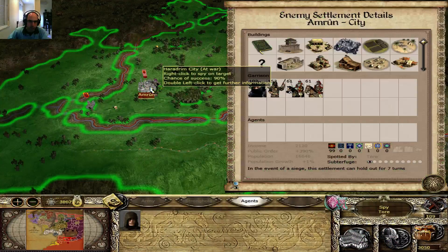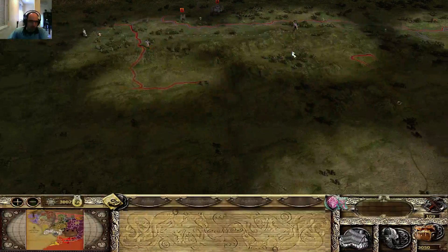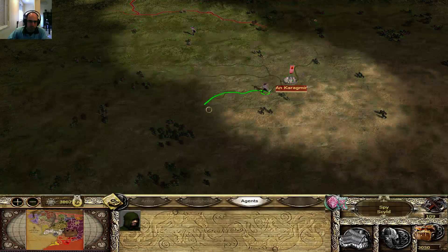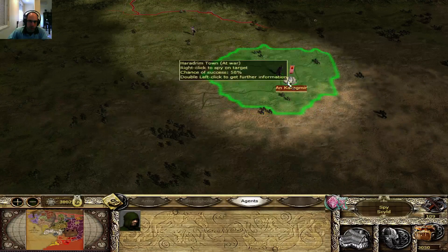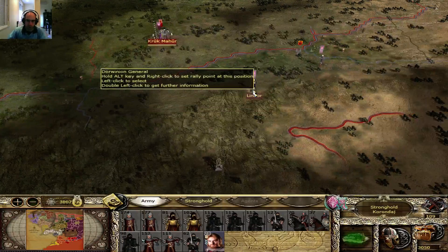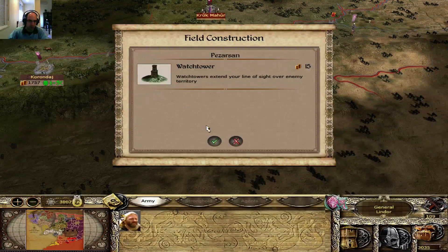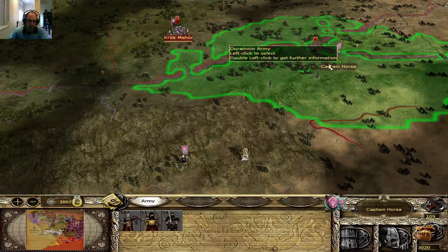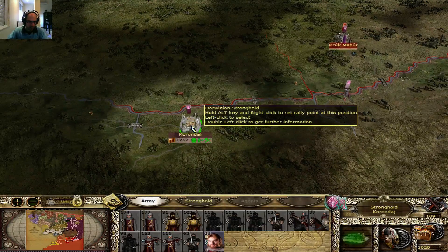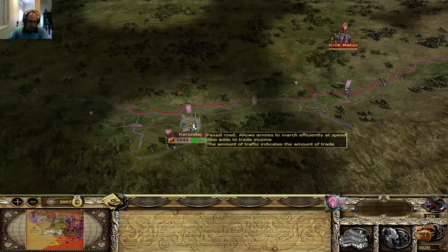It doesn't seem like he's building any important units or sending anything interesting. I'm just gonna leave this guy nearby at Karagmir, and this guy is gonna keep building watchtowers. This tower will keep vigil over the lands. These guys are gonna go over there — this one is gonna conquer in five turns. You can leave one Thorn crossbow in there; it's not gonna cost too much.